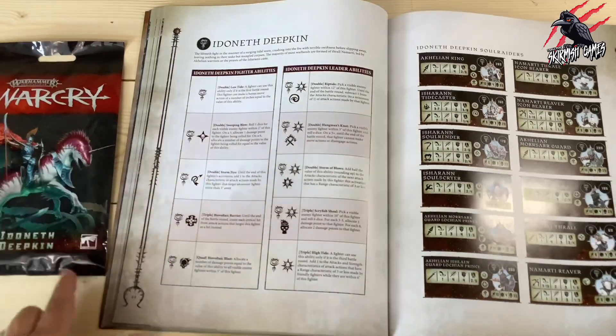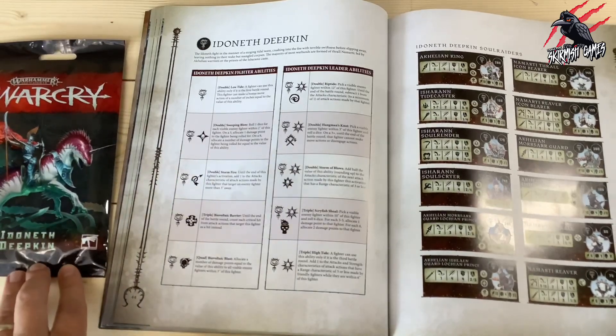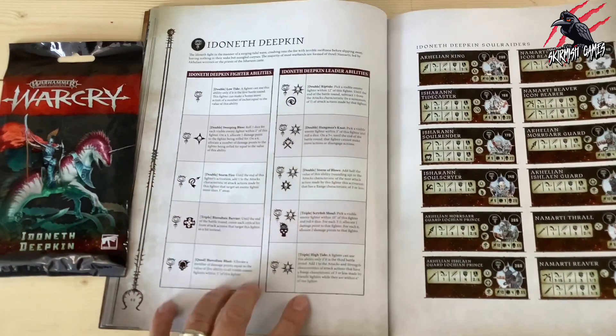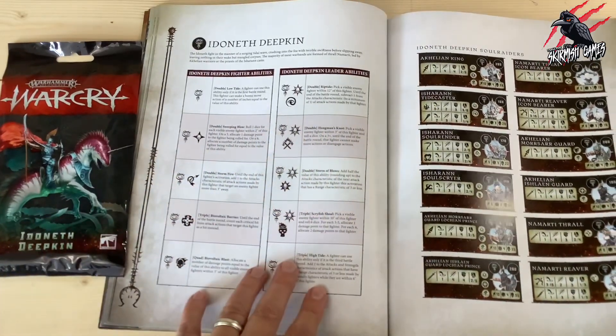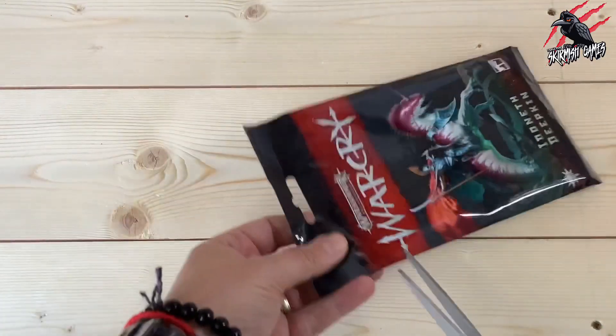So in this video we'll unpack the card pack, go through all the cards, look at them individually, and go through all the stats and abilities for the different fighters. Then I'll check in the book to make sure they're up to date and in line with what you can find there. Okay, let's get these open and see what's inside.